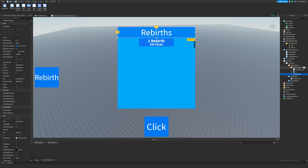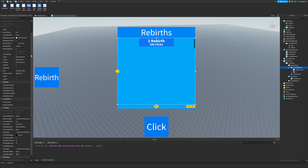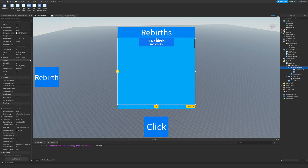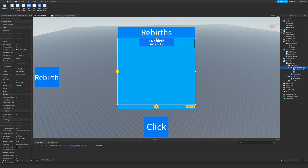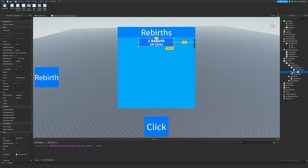I'm not going to build this from scratch here because that would make the video about 50 minutes longer. Inside the menu I've added a scrolling frame, which we can use to scroll down through rebirths as the player progresses and gets more rebirth options. Here are my scrolling frame settings if you want to copy them. The menu looks a bit rough right now — this isn't a tutorial on making nice GUIs, I'll make one of those in the future.